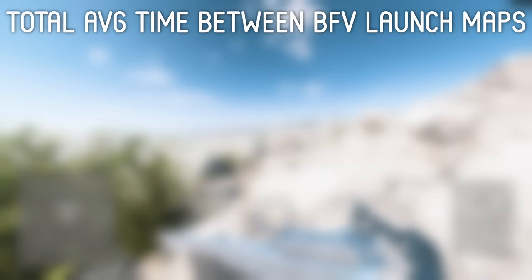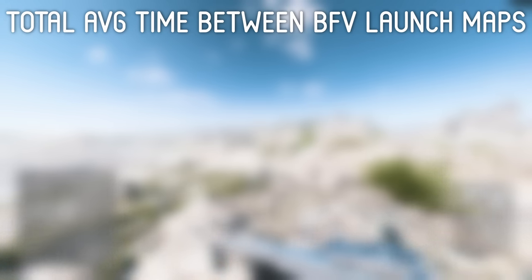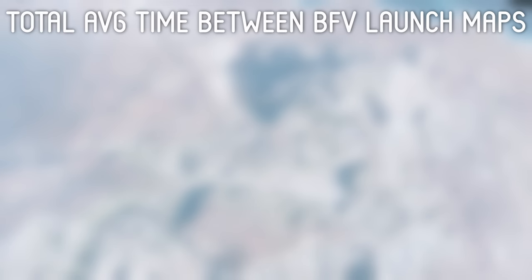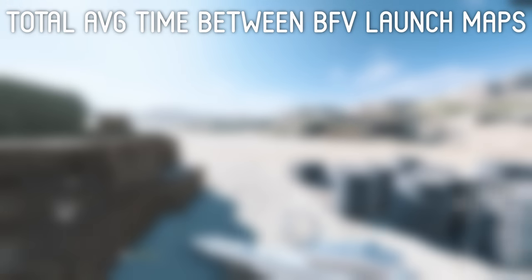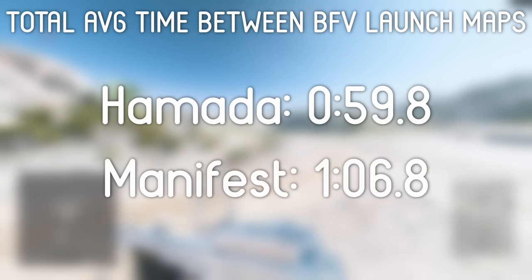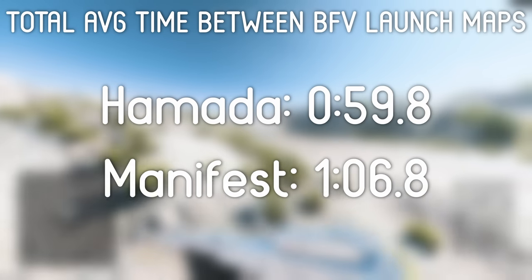Now you're probably thinking, what about Hamada? Surely the biggest map at the launch of Battlefield 5 is somewhat comparable. Well, even Hamada on average takes less time to rotate between flags than every single map in Battlefield 2042, excluding Exposure because I did not test it for this video. The average time it takes to rotate to flags on Hamada is 59.8 seconds — a full 7 seconds faster than Manifest, the fastest Battlefield 2042 time.